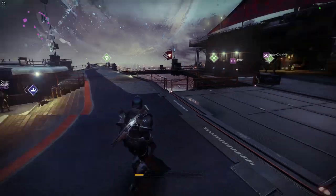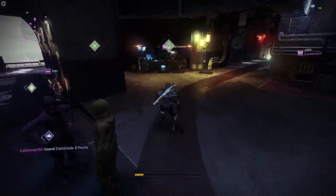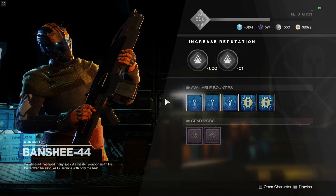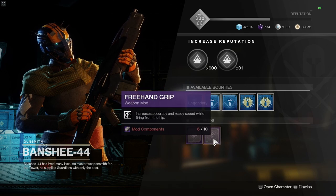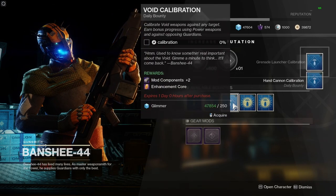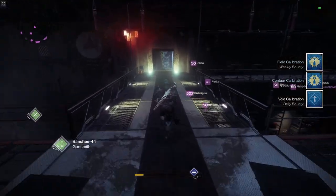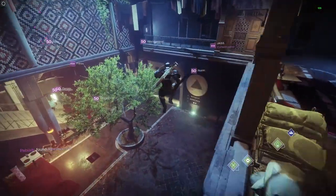Let's go and have a look at the Gunsmith, because apparently now he's going to have bounties for us as well as some stock. The gear mods for today's reset are Paragon Mod and Freehand Grip. He's now got available bounties here as well — these reward mod components and enhancement cores. I'm going to go ahead and pick up all of those. So that's the change to the Gunsmith. We're going to hop on over to the Annex and have a look at what's on there.